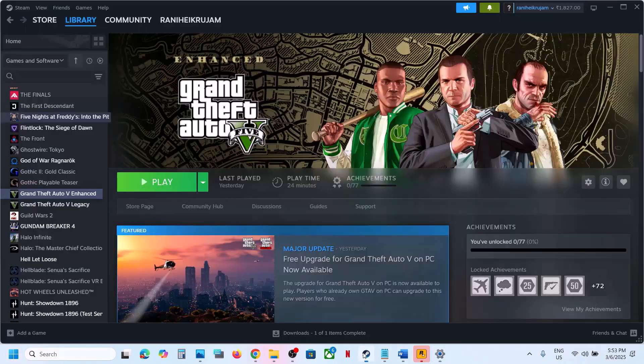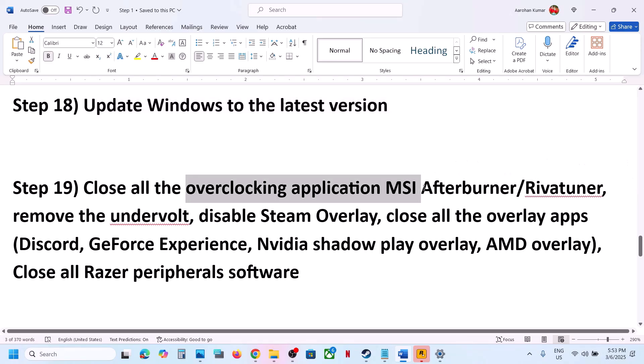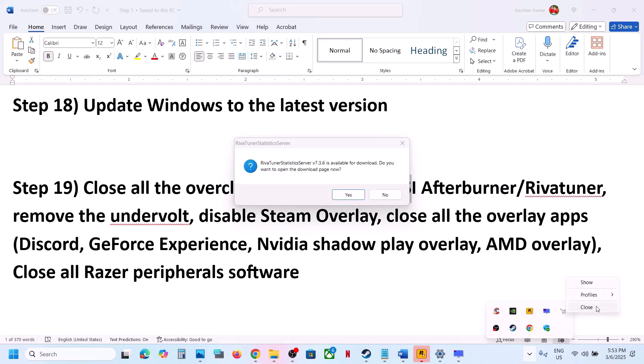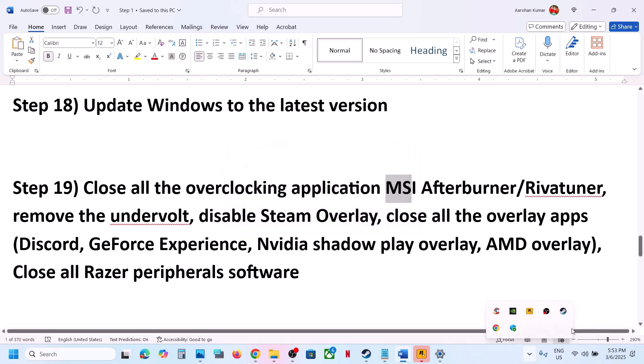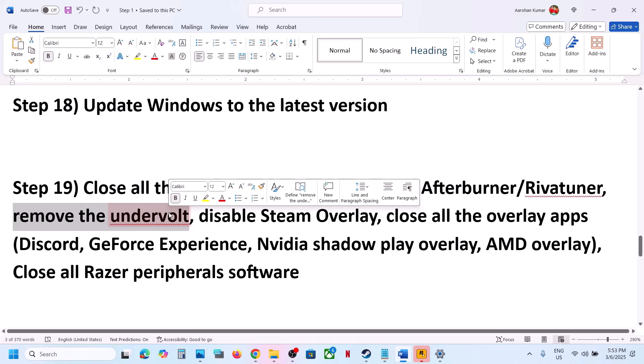The next step is to close all overclocking applications. If you have MSI Afterburner or RivaTuner running — they may be hidden in the system tray — click the up arrow, right-click on MSI Afterburner and close it, and if RivaTuner is running right-click and close it too. Close any other overclocking applications. Also, if you have applied any undervolting, remove it, then launch the game.